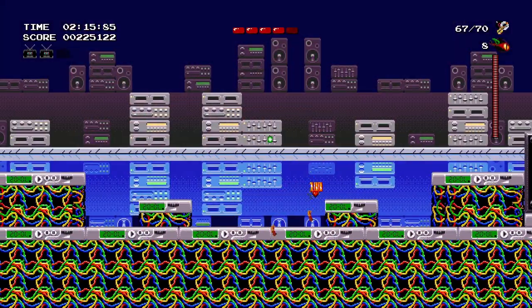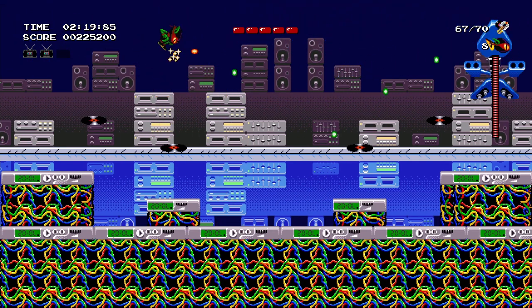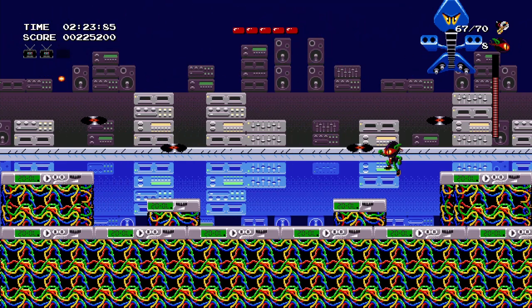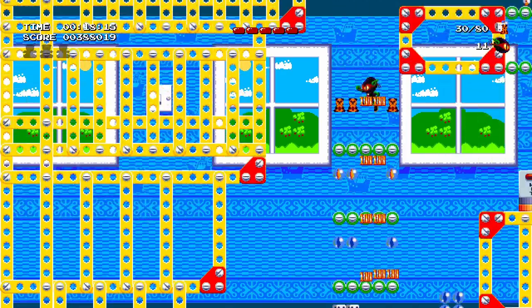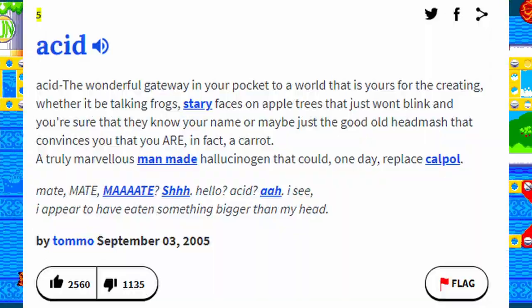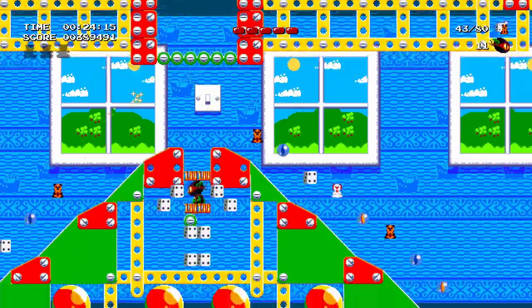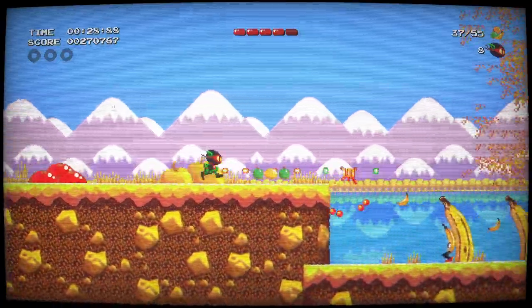There are seven different worlds, four stages each, which have their own style and enemies. As the original art was created in the early 90s, a major influence could be Andy Warhol or Acid. The graphics do look good — not like a cheap remake, but more like how Sonic Mania does it. And the CRT filter? Aesthetic!